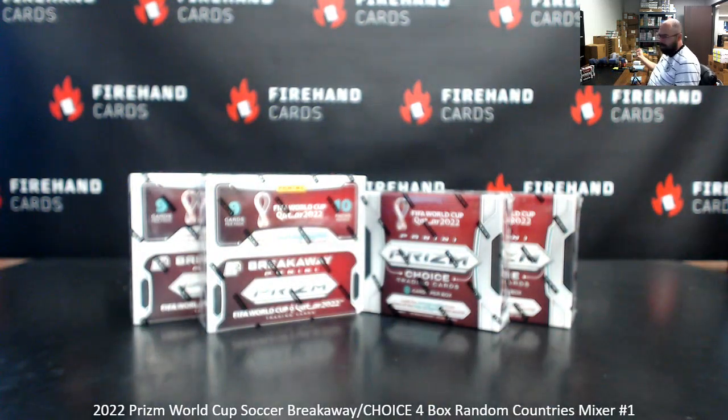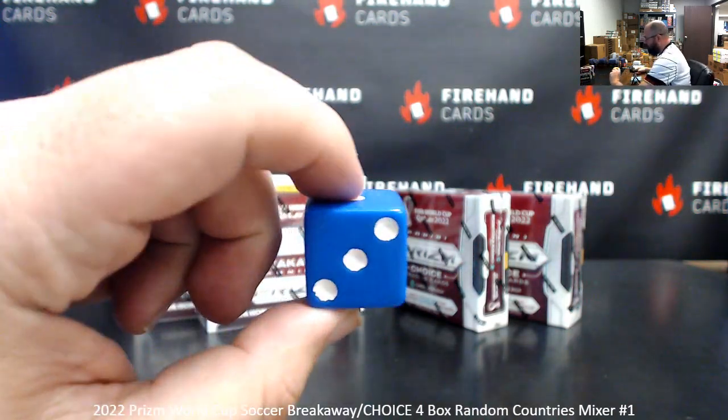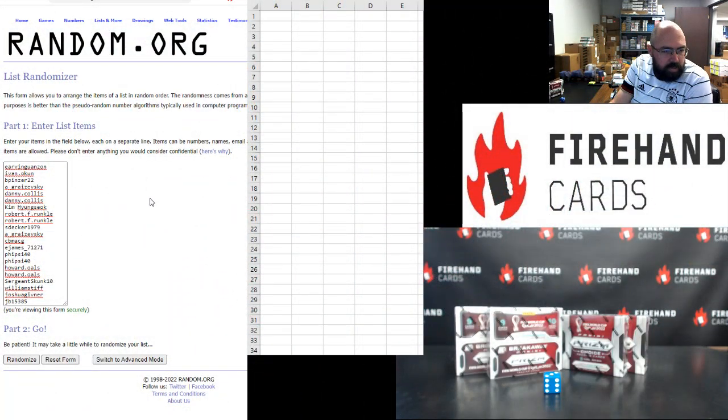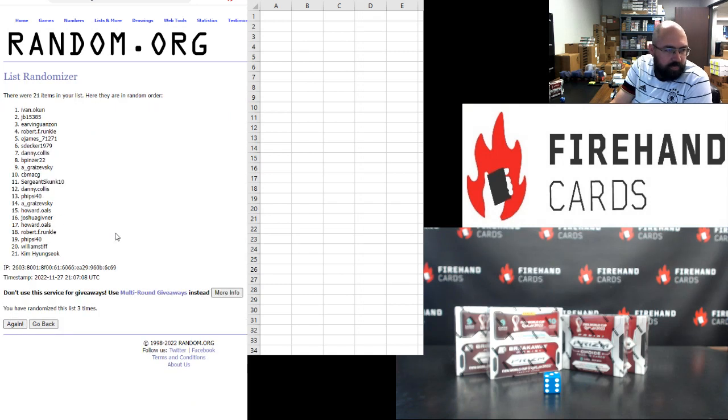See how many times we'll randomize the list of participants and teams. Good luck. Alright, three times everybody. Irving Lawan's on top, JB bottom. Alright, Ivan up top, Kim Hyun-Suk bottom.